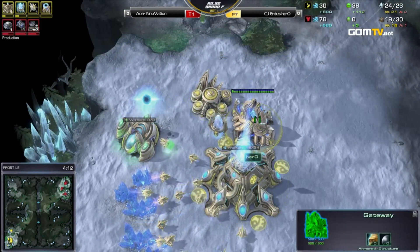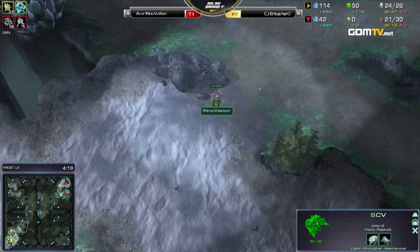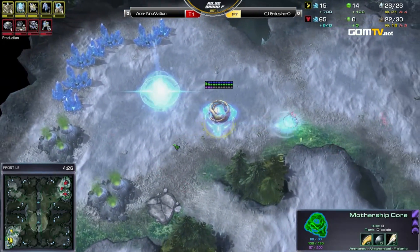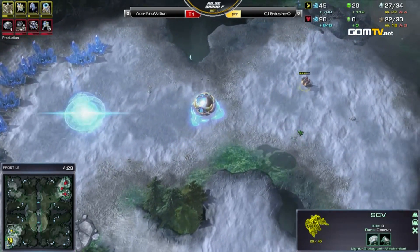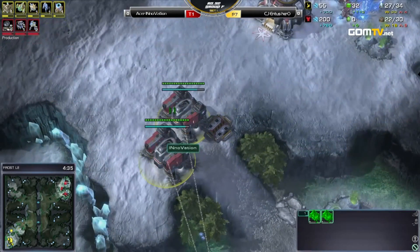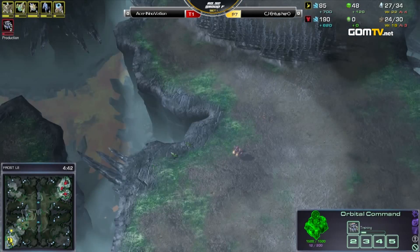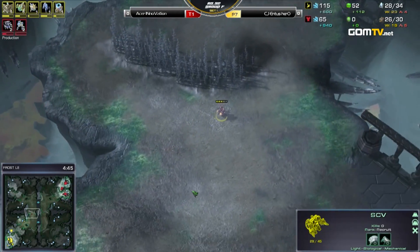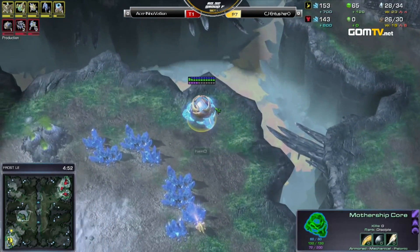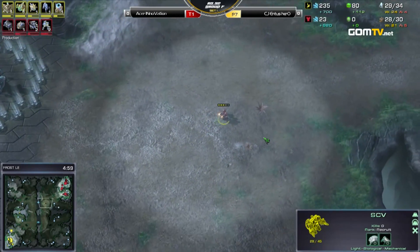We've got the quick expansion here for Innovation. Not only are they in cross spots where they're far away, but it's pretty hard to make a proper straight line down there to get to them, so they're going to be able to do a lot of heavy econ play. Hero's playing a little bit differently than what he's shown us recently — a little bit slower on that second gas, a little more mineral focused. I do wonder what he's going for, because even though we call Innovation the best player in the world, a lot of times he does lose — because people pull out crazy stuff.